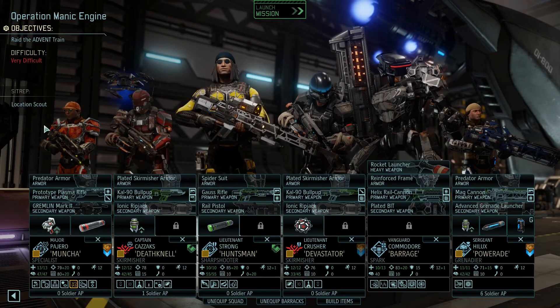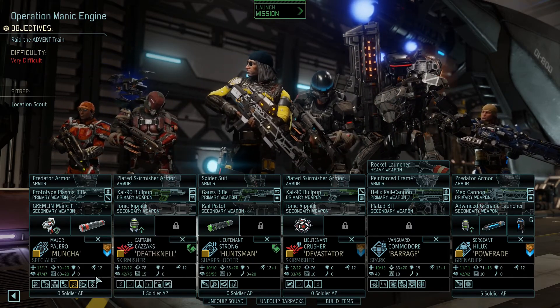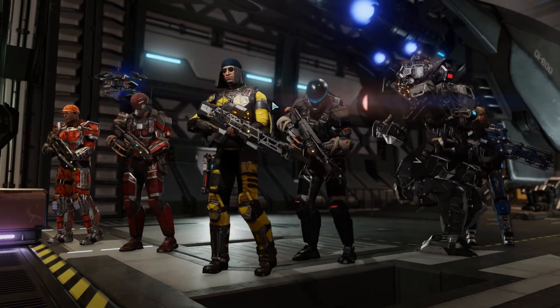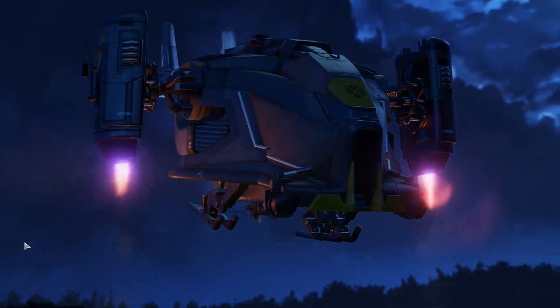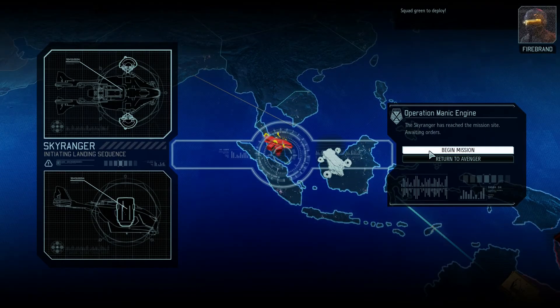I've brought along Muncher, Death Knell, Huntsman, Devastator, Barrage, and Power Raid. I just grabbed combat protocol on Muncher because he had eight points, so that only took two out of the pool. We've also got repair on Barrage, so if he does take damage we can still be aggressive because we can quickly repair. Double skirmishes - this should be pretty interesting. The plan is to hang back, not be super aggressive, not overextend, take it one pod at a time.